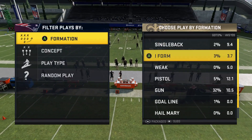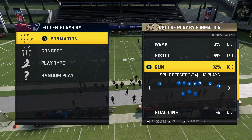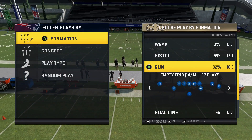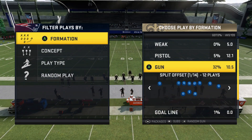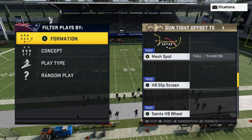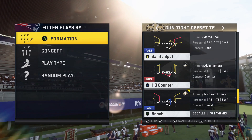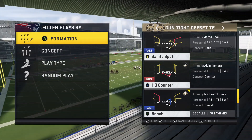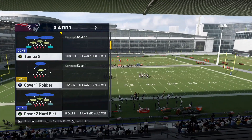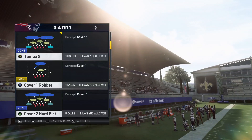Now that you know what routes beat all the man coverages, these things are going to be important. When you play against opponents running a lot of man, you can beat them with just adjustments — you don't even need money plays; it doesn't matter what playbook you're in. So now we're going to pick a pretty basic play — one of my favorite plays that I've mentioned in the past — the bench play. This should be in just about every playbook, and then we're going to work our way through coverages starting with Cover Two.